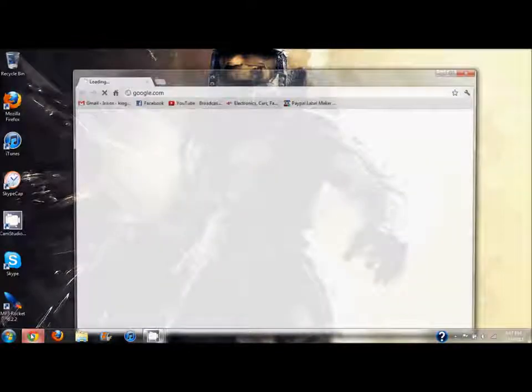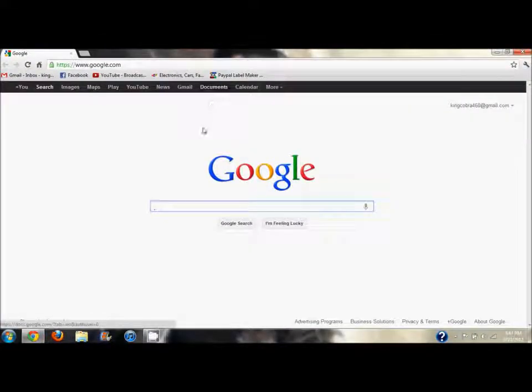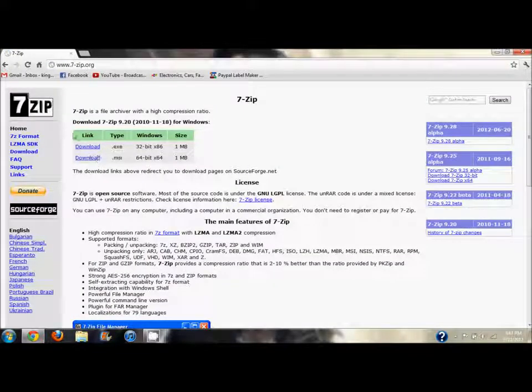First, open up the internet. I'm using Google Chrome, but you can use any browser you choose — I just happen to use this one, or Mozilla. The first thing you want to download: just Google '7-Zip.' Go to 7-zip.org right here, and you're going to want to download one of these two.